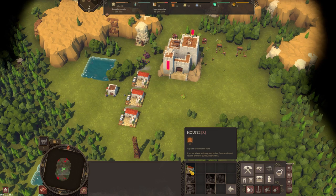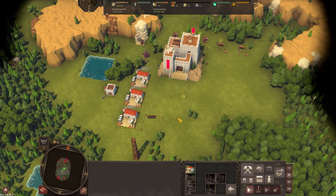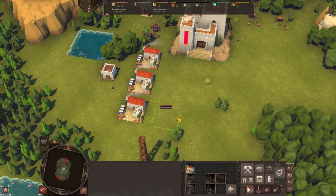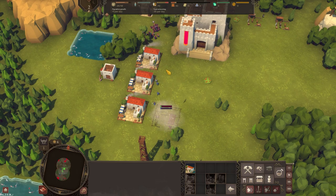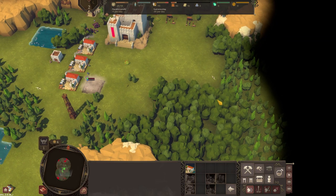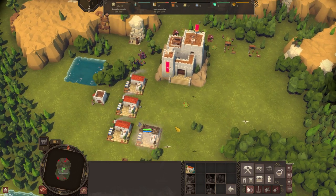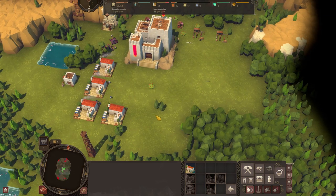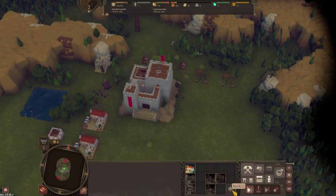That should mean if it gets built in time we'll get the extra population. It's currently going to be gaining 11 and that should allow me to pop a few more lumberjack camps and try and harvest the wood with haste and then we can kind of go from there. That means we're gonna gain 13 population tomorrow and we've still got quite a lot of room left.